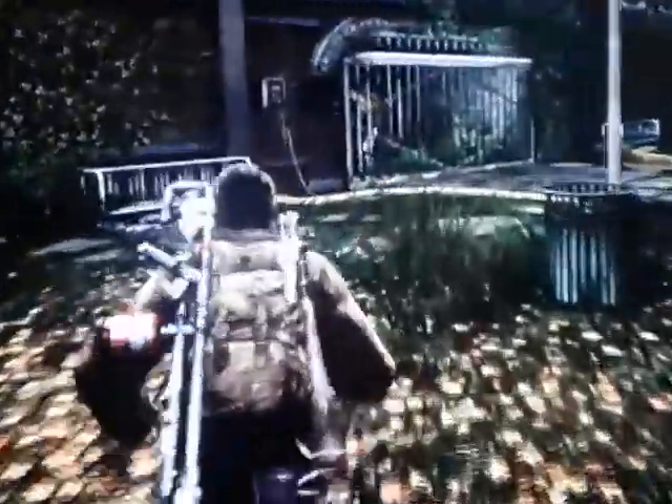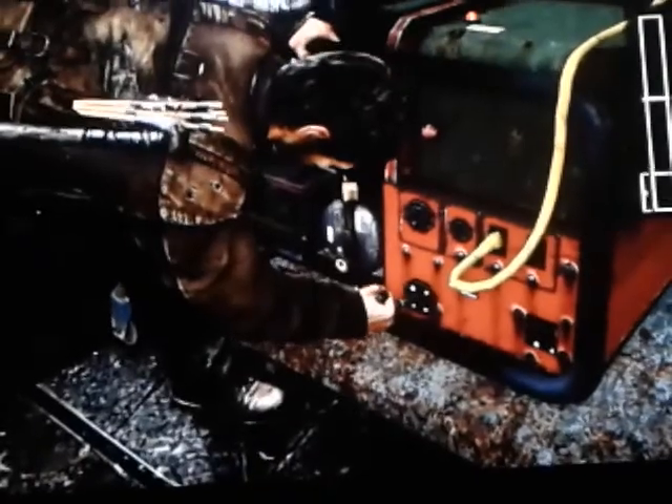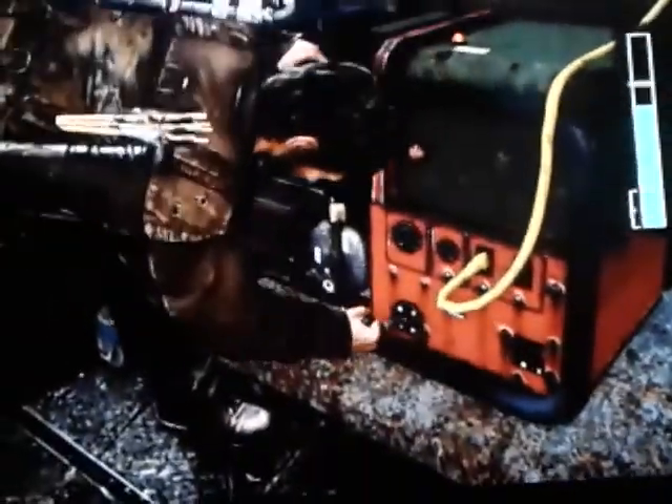Here we go again. It's the typical Last of Us style. Oh hey, here's the generator. Open the gate for us. There we go. Would I have needed to pull that? Guess not. Now I guess I do. And open up the gate.